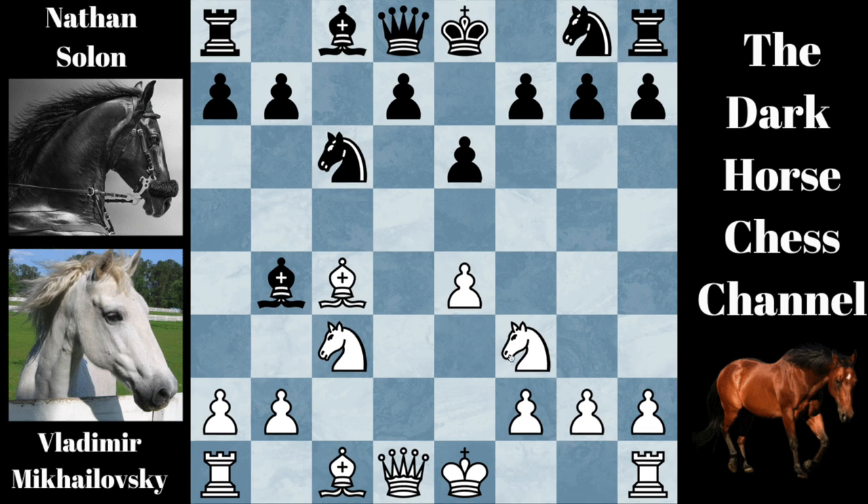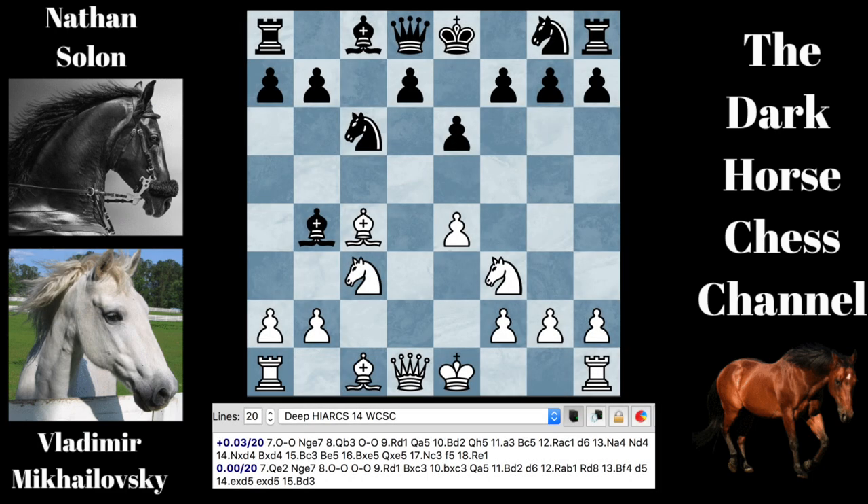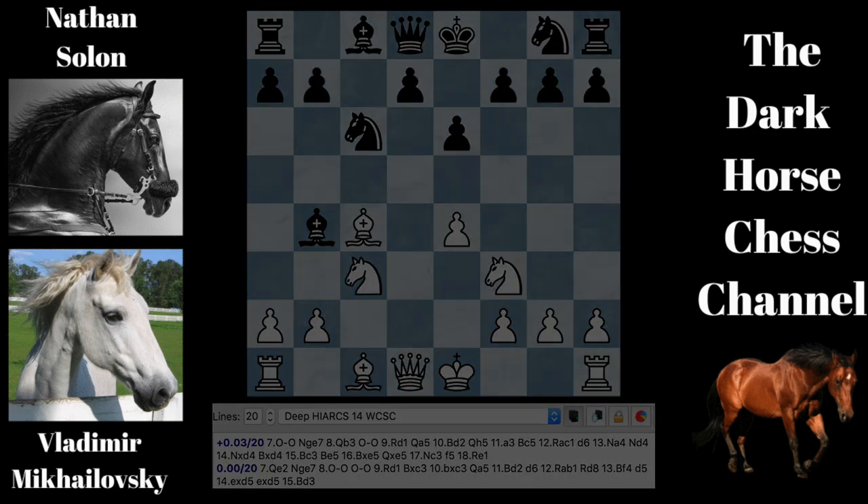Here white is down a pawn, but white has three pieces developed to black's two. White's queen has great range, and both bishops have good range, and white can castle on the next move. Black is up a pawn, but only has two pieces developed. This bishop can't move. The queen has good range, but not as good as the white queen, and black can't castle for another move. The chess engine rates the position about equal, with the best moves for white being castling and playing queen to E2.